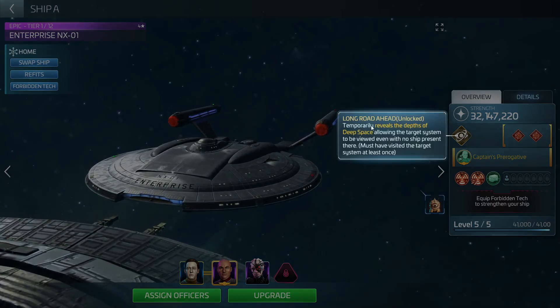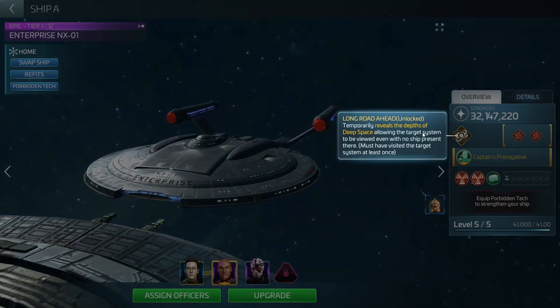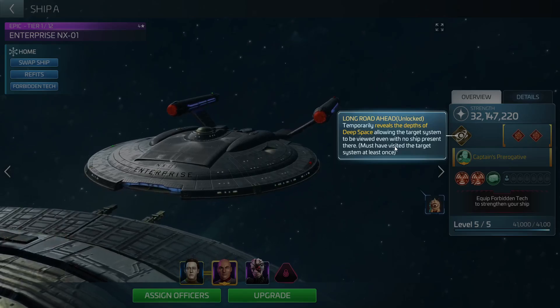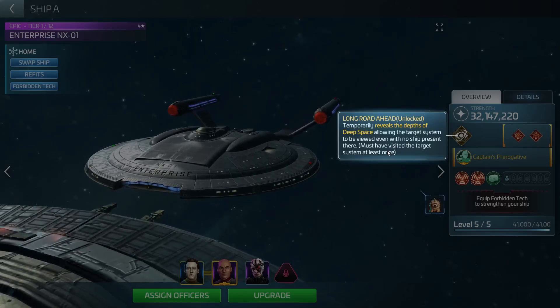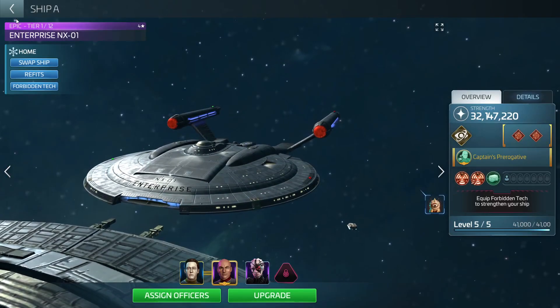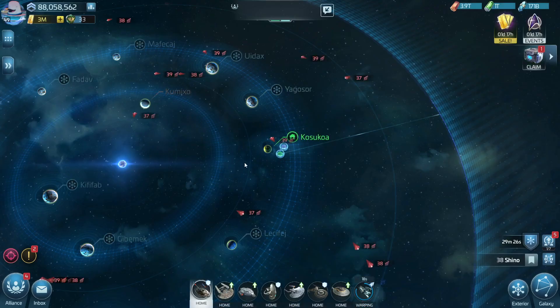The Long Road Ahead temporarily reveals the depths of deep space, allowing the target system to be viewed even with no ships present. Must have visited the target system at least once before. So you have to have unlocked this system in order to use this feature.